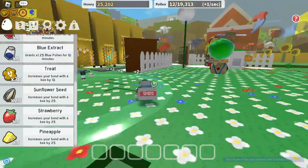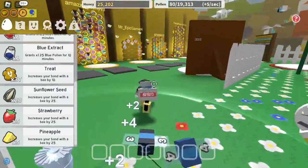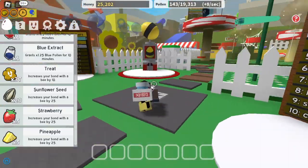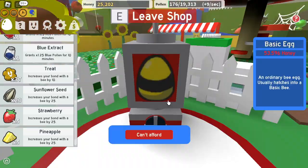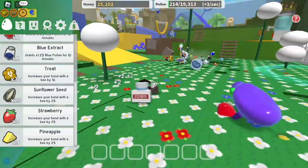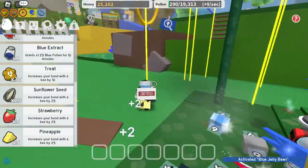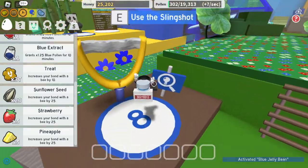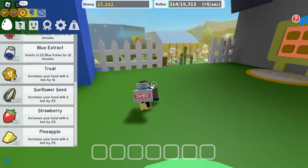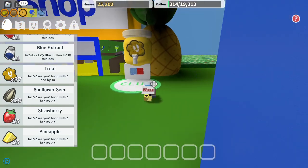It's designed now to give me blue. We should check how much an egg costs. An egg costs 53,000. We could redeem some codes, but not yet.